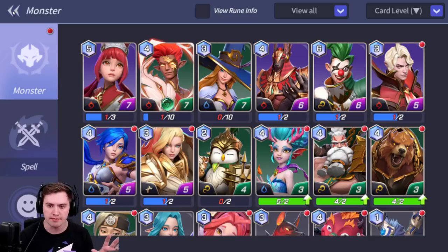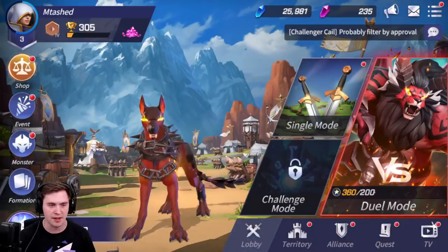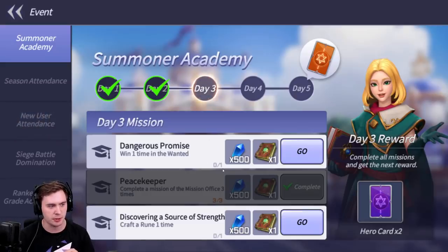I have a pretty solid team here with some epics and I haven't spent any money on it yet. I just jumped in, used all my free summons — and they give you a lot, especially if you're doing these different events. Like, the free currency adds up really quick.